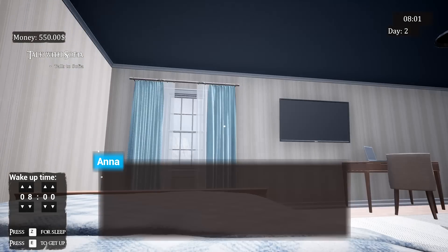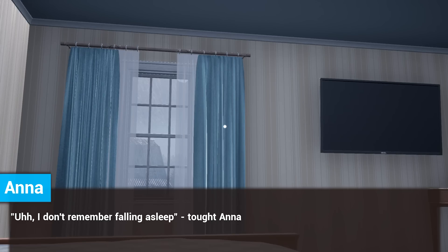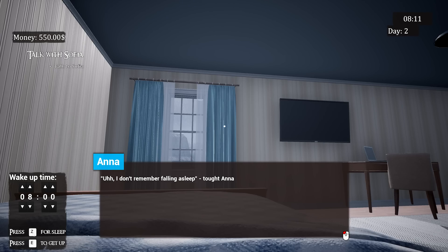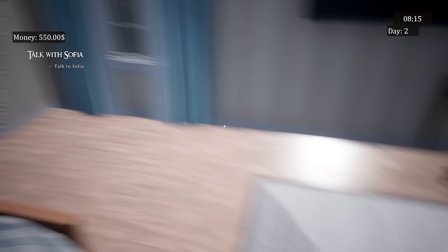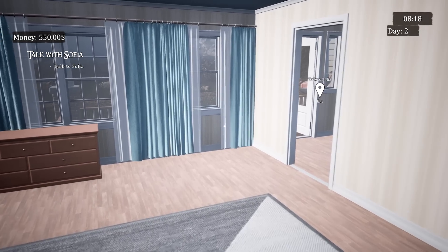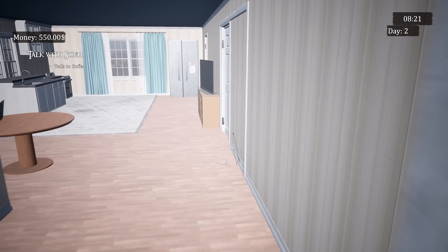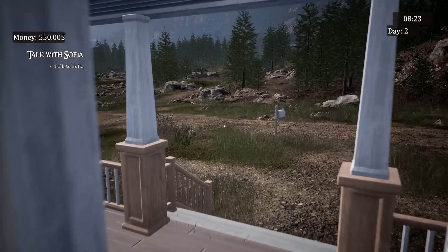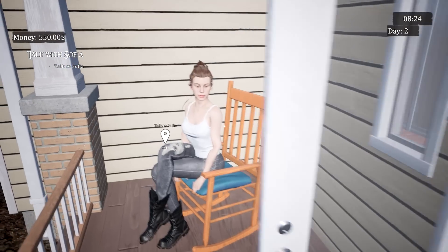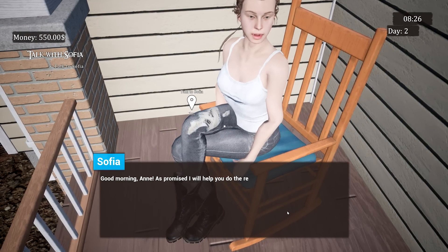It's just turned nine o'clock and the sky looks gorgeous — I feel like time moves way too quickly. Then I must have fallen asleep — wake up time! Z for sleep, E to get up. Okay, E to get up — and I'm back at the house. I wasn't planning to go to bed yet; I wanted to see if Sophia had come inside. But I suppose we had an early night, going to bed at about 9:30.